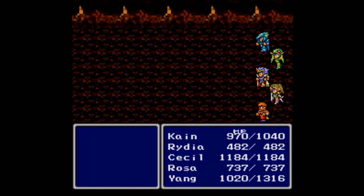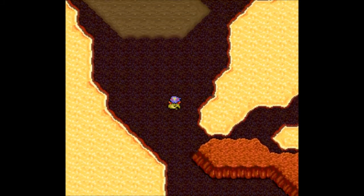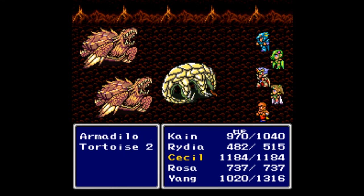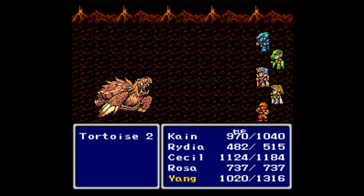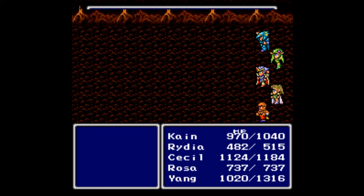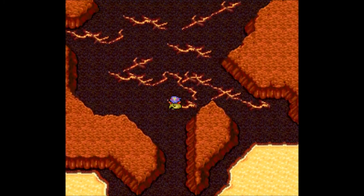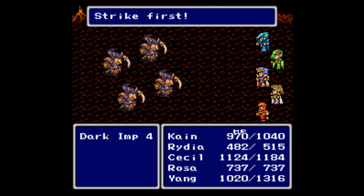Rydia gains a level and has learned Virus — the pretty girl has a Virus. Got another silver shield — I just sold off the ones in excess. The tower is up this way. We find an armadillo — I don't like the looks of that at all. We should be able to take it out with one hit. Yang finishes off the tortoise too — these are getting very easy. 665 gil, 1000 experience — nice, just an even number. There are tanks now. This was a longer journey than I remembered, honestly. More dark imps too.